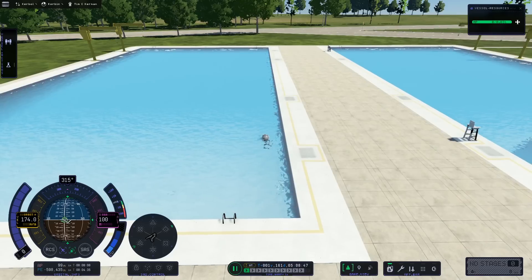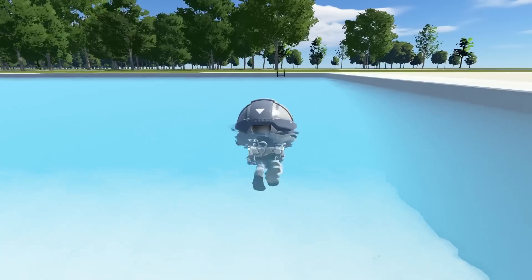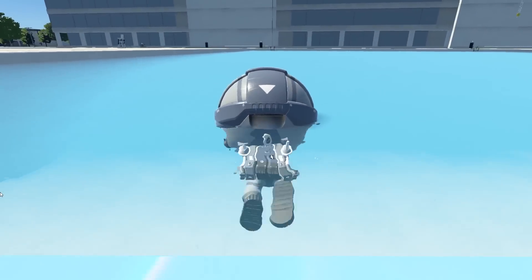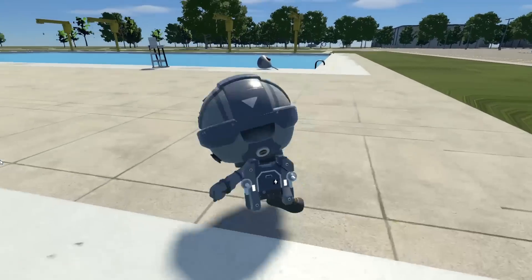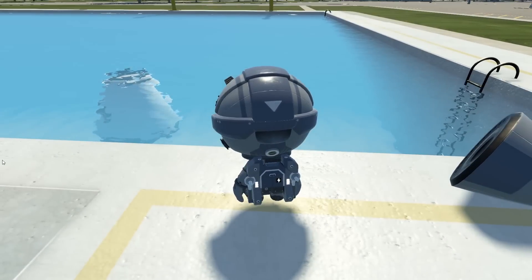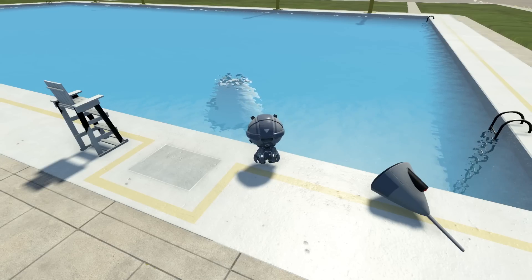Kudos to the Kerbal Space Center on this one. Kerbal Space Program 1 had a swimming pool that had imitation water in it — attempting to land in it just resulted in hitting the bottom as if nothing was there. So I'd call this a win. Space Program budget well spent. That brings this mission and the second installment in our Low Mass Challenge series to an end. Please like and subscribe if you want to see more. I can't wait to show you guys the next installment in this series. Thank you everyone very much for watching.